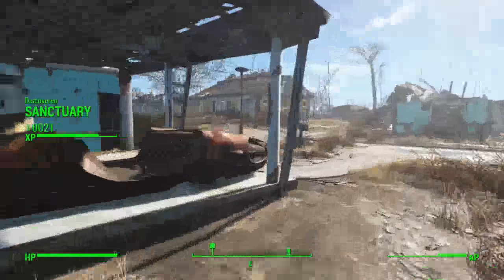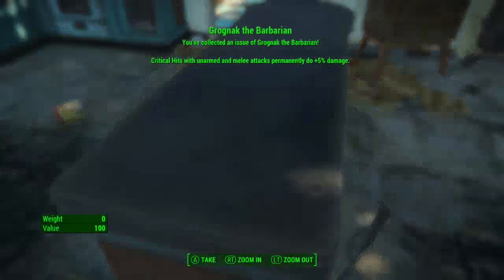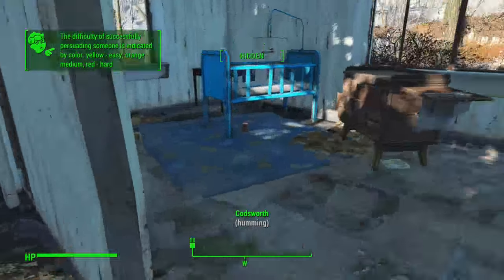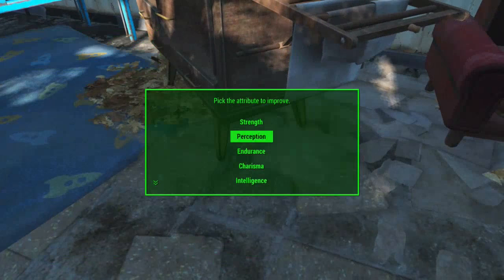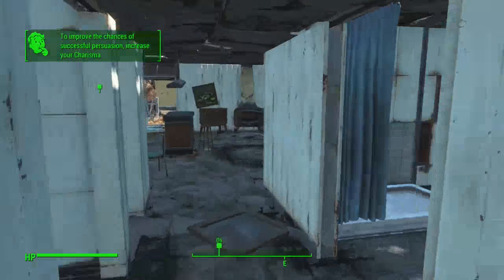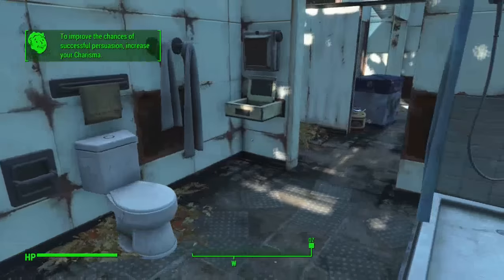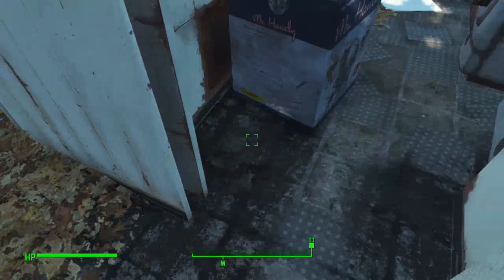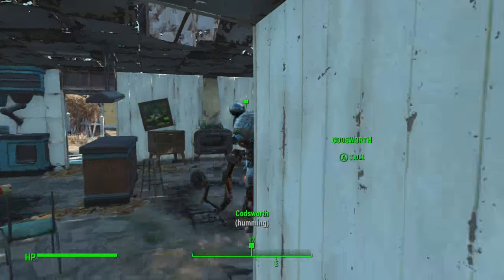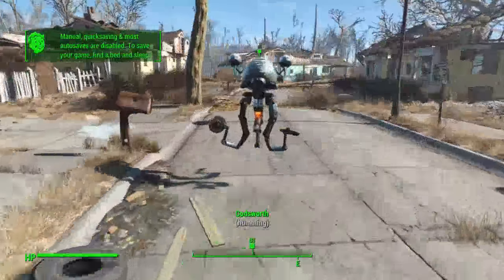Let's go and see Codsworth. Here there is a Grognak the Barbarian if a melee build is your thing. Then there's a SPECIAL book which I'm going to put into charisma - that'll give me six. Bathrooms and mirrors are hugely important; we've got six bobby pins out of there. We'll take Mr. Handy fuel and some bobby pins.